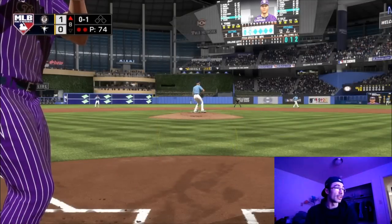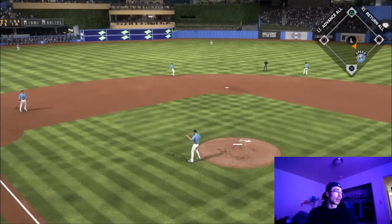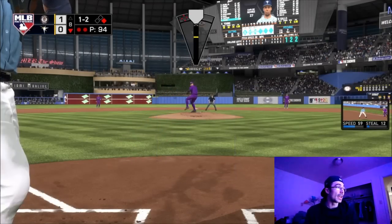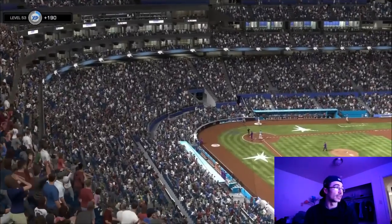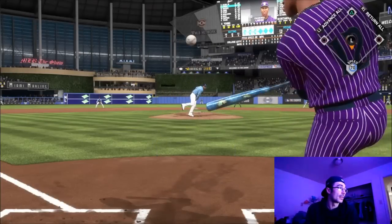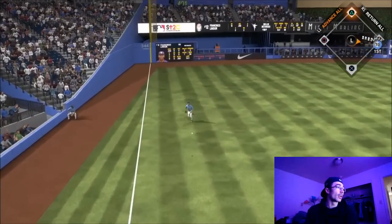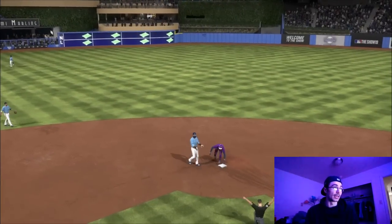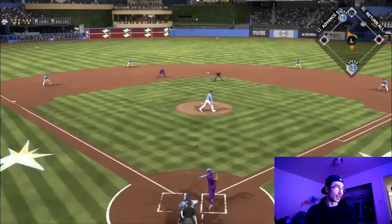Cy Young is dealing into the eighth inning. Chris Sale robs Matt Chapman of another base hit. In the bottom of the eighth, Joey Gallo comes off the bench — I'm not going to let him tie the game. Later, Francisco Lindor hits his third hit of the game, this time a double, going safely into second as the ball bounced over Steve Finley's head.